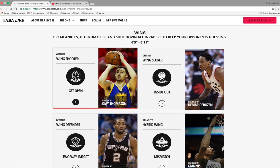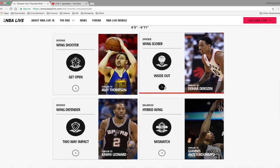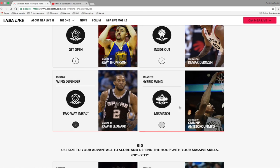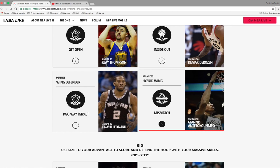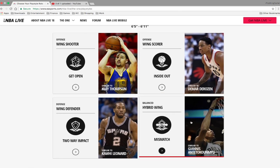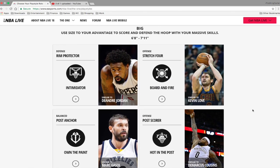Let me tell you about the wing archetypes. Offensively, you have the wing shooter like Klay Thompson, the offensive wing scorer like someone who can create their own shot, the wing defender like Kawhi Leonard, the two-way impact player who's good on both offense and defense, and the balanced hybrid wing like the Greek Freak. I'm trying to figure out where LeBron fits - probably in the hybrid wing.